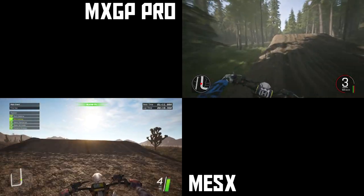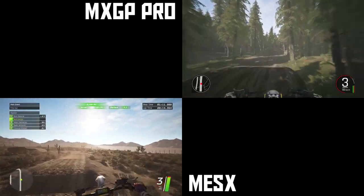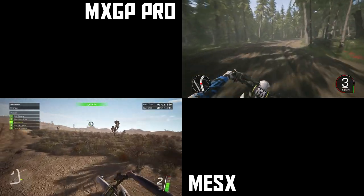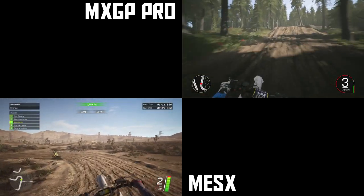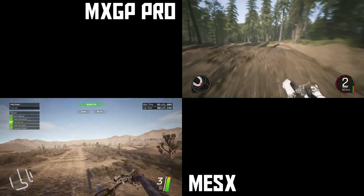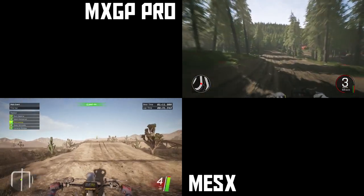Being able to see the front end of the bike is a huge part of helmet cam — it can make it or break it for me. The bike does move under you, but since the front fender and everything is visible, it makes it really easy to get a feel for the bike. You don't lose track of where your bike is like you do in Monster Energy Supercross. Everything seems to be tweaked to make it more enjoyable in MXGP Pro.